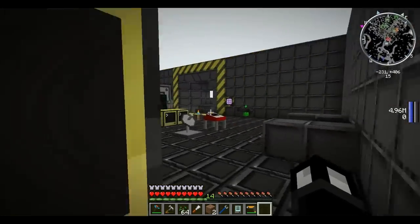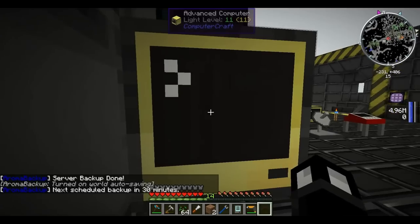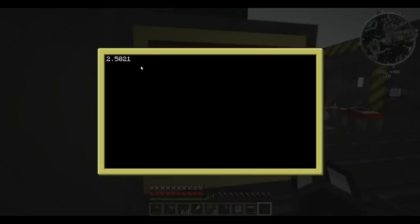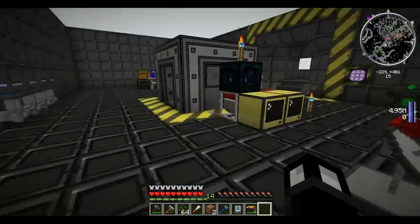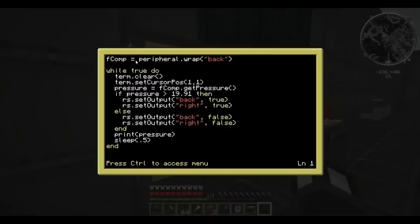For those of you who enjoy ComputerCraft, PneumaticCraft has a lot of ComputerCraft support — pretty much every block has support and you can monitor pressure via computers. You can see here, this is just counting up the pressure. Now this program has failed me a couple of times, but let's quickly go into it so you can get an idea. Basically, we're wrapping this flux compressor as a peripheral and then using the command 'fcomp.getPressure' to return whatever the pressure is.